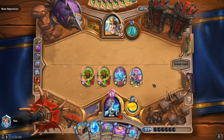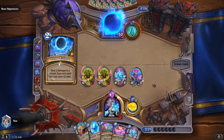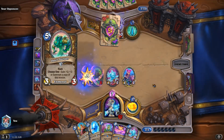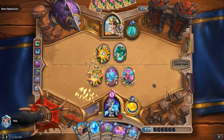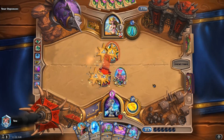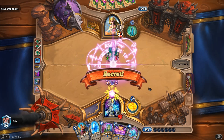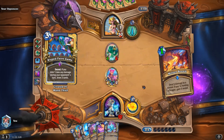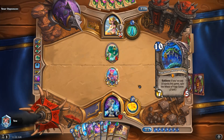Next turn we play Avalanche — deal 3 damage, next spell costs 2 less. There's the Oasis Surger. Drawing 3 now. Molten Breath, Survival of the Fittest — ooh, Yogg! We need 3 more spells for Yogg.